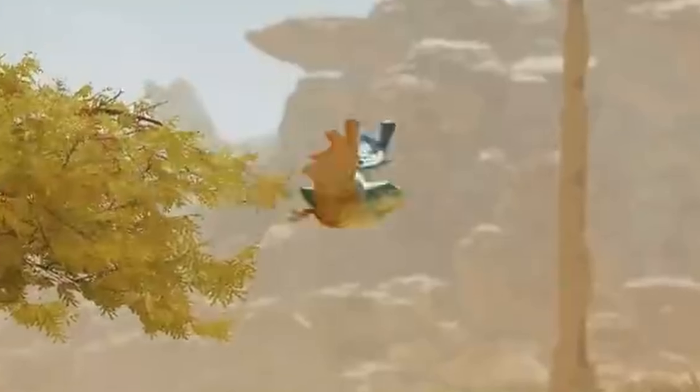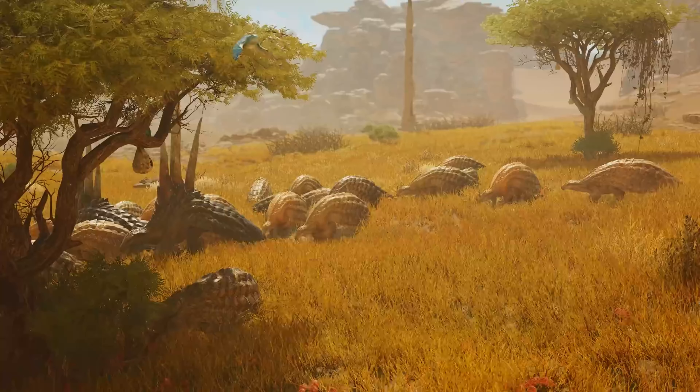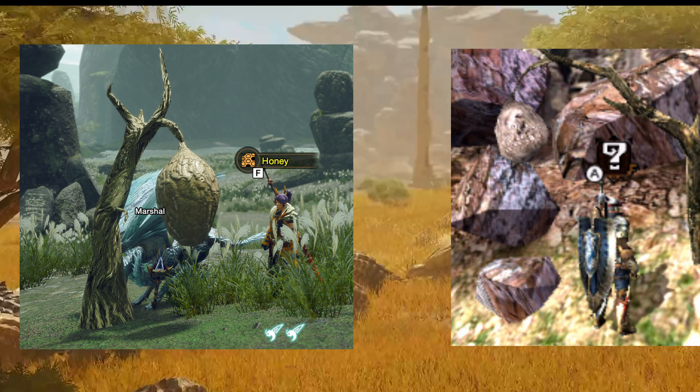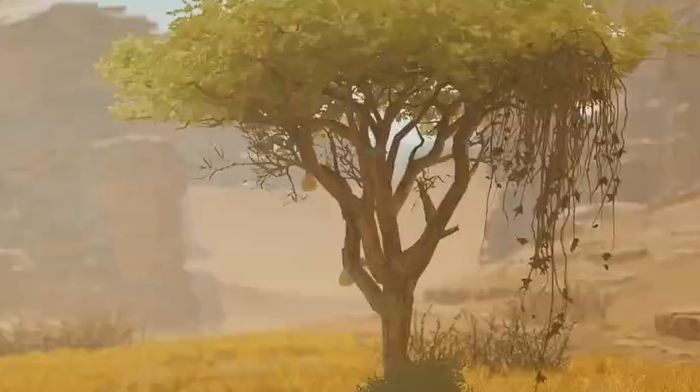Everyone is calling this guy the baby Pukei-Pukei. Whether or not it's true, we can only wait and see, but the coloration, wings, and face all point towards a Pukei-Pukei. As well as this, before the weather changes, you'll notice some bulbous dangling growths on the trees. I want to guess that these would be beehives, which would be a departure from the usual honey spots we see in previous games. On the opposite tree there's also some large vines — they could just be a variation of the tree, or better yet, vine traps!